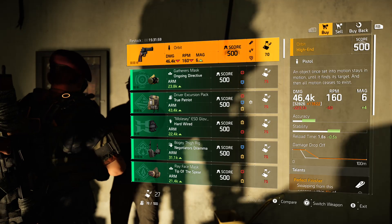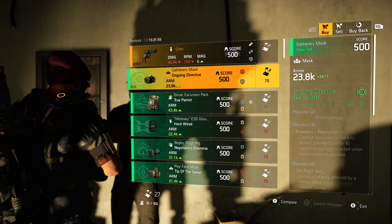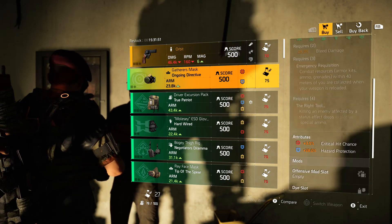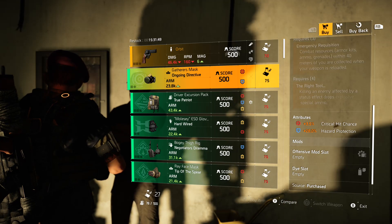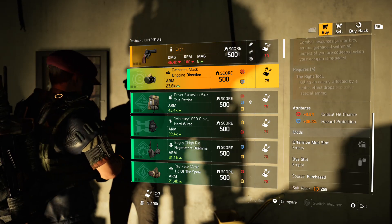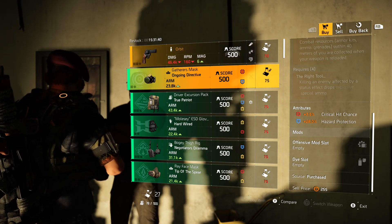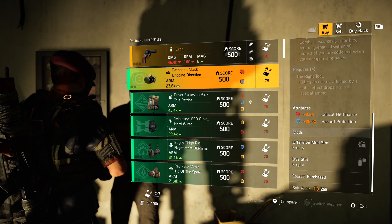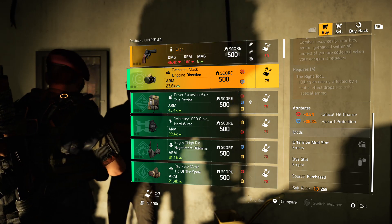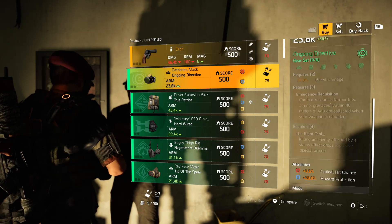That's your named item of the day. Now the gear set items — starting off, Ongoing Directive mask comes with a red and a blue: crit chance at 3.5% and hazard protection at 28%. It comes with one red mod slot. The hazard protection is not a great roll and the crit chance is a low roll as well, so I would not recommend picking it up.